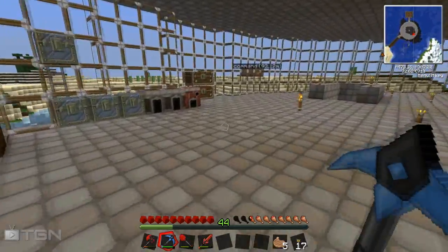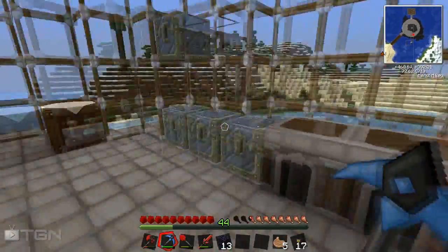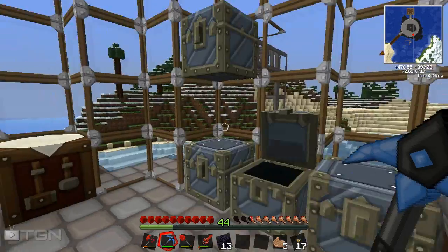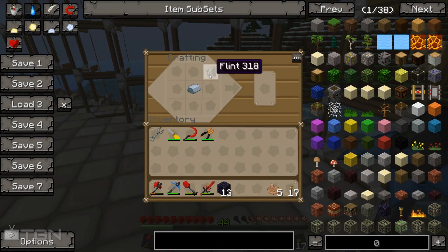Today we're actually going to finally make our way to the nether - I think that's the best thing to do. I have some obsidian which we're going to use to get there, and I just need to craft myself a way of actually getting it going. So let's grab a little bit of iron and some flint - good times. We're just going to make ourselves a nice flint and steel. There we go, that's the bugger.